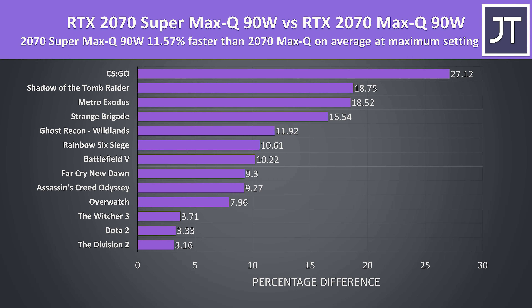These are the differences in performance across all 13 games tested. On average, the 2070 Super Max-Q was 11.6% faster than the older 2070 Max-Q, at least when both have the same 90 watt power limit. While results vary between titles, it's interesting that this 11% average improvement basically matches the 11% increase in CUDA core count that the Super version has over the non-Super.